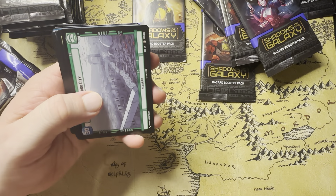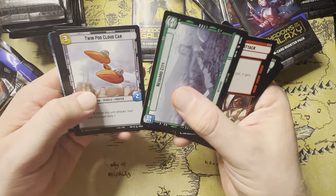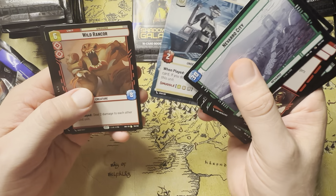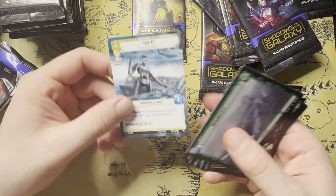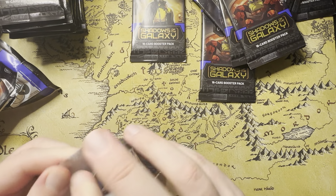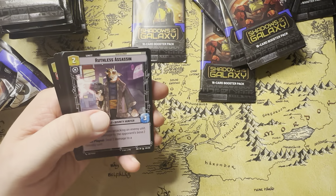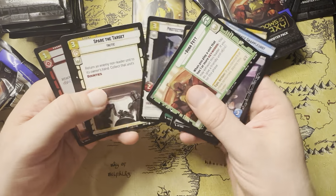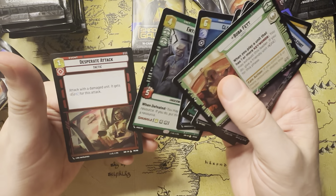Bo-Katan — she's not that good, I don't think. Maybe there'll be cards to come out that'll make her a little better. Frozen in Carbonite, Privateer Crew, L337, Wild Rancor, and Outflank. Wild Rancor and then a cool Hyperspace. On to the next pack — still no legendaries, I think we're four or five packs in. Nice Hyperspace location here. Our rare is going to be Enterprising Lackeys, and then we have a Foil Desperate Attack.